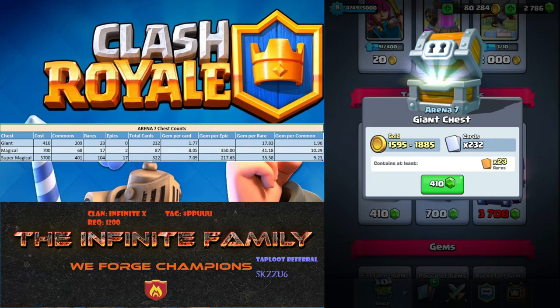But regardless of that, with our known stats, I did the calculations and the gem cost per card is 1.77 gems per card. If you look at the magical chest, it's 8 gems per card, and the super magical chest is 7. And then obviously there's no epics for the giant chest.